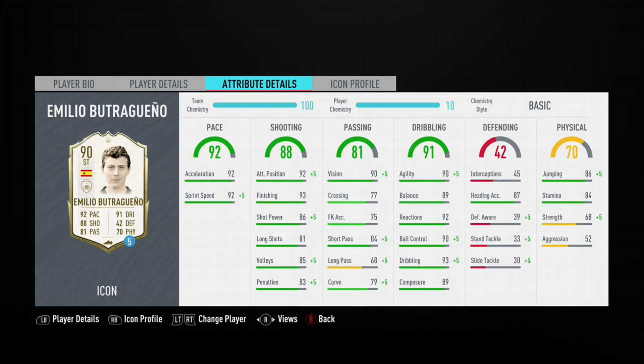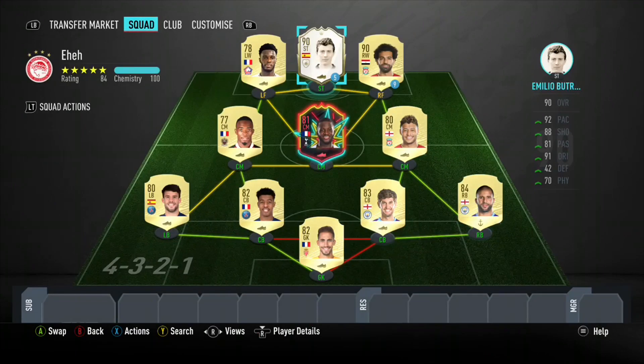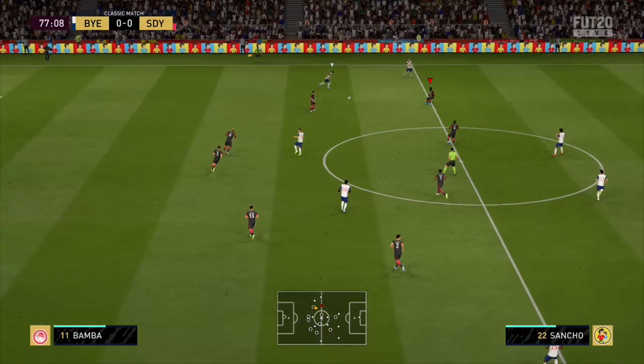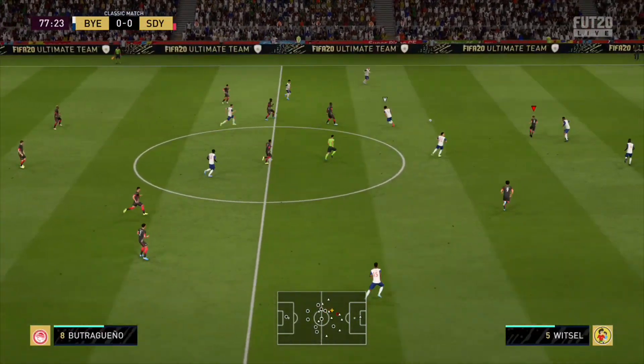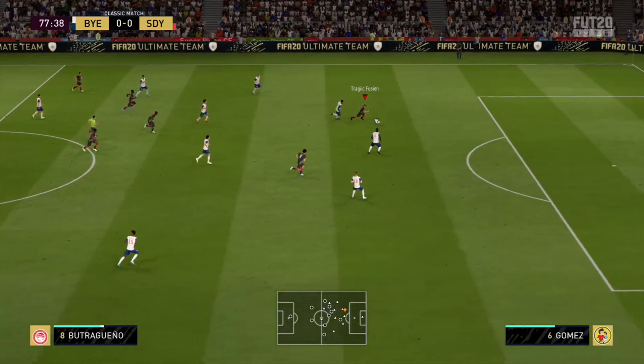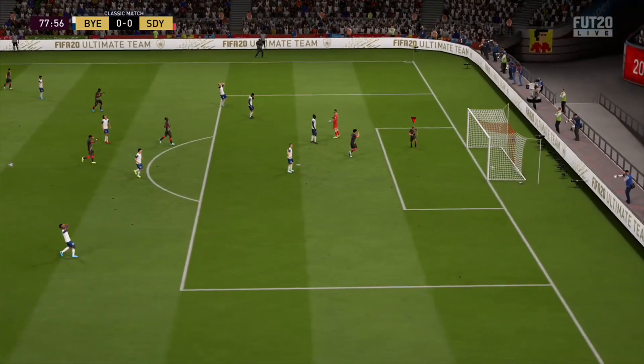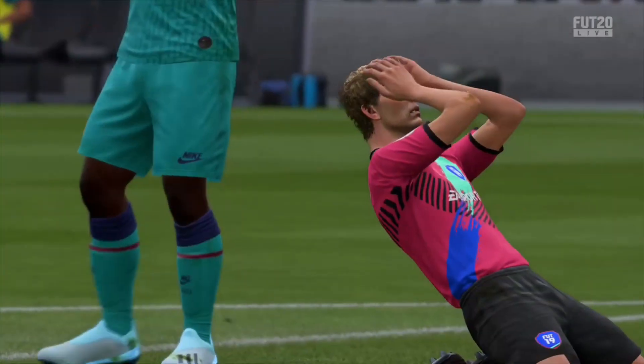The only problem, of course, is going to be the price. He is around 1.1 mil on Xbox and 1.3 mil on PlayStation. I don't see that really dropping, because he is a top icon at this stage. The only reason you would probably get this card is if he's in icon swaps, which I would highly recommend — or, of course, you have a special connection towards him or love Butragueño. But yeah, the card itself looks really good.